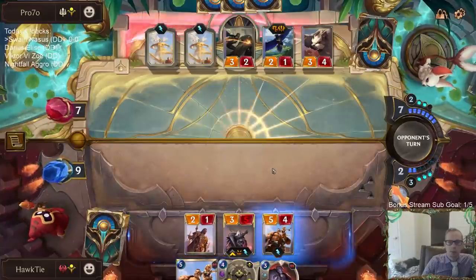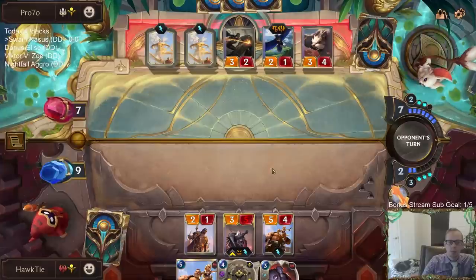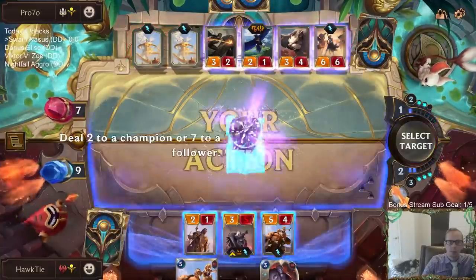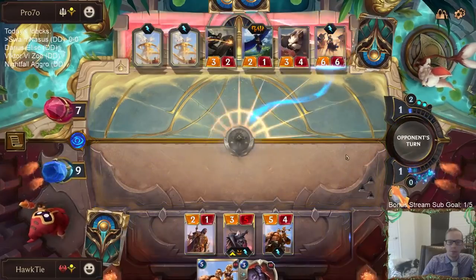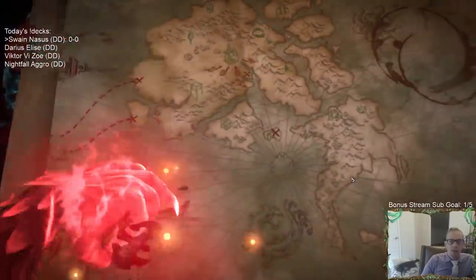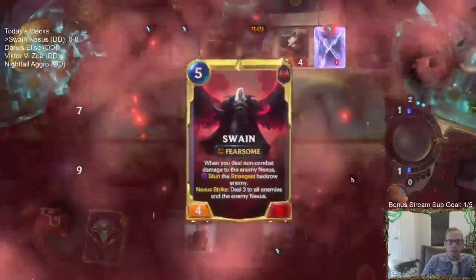Finally! Okay, perfect. Now we have Kato being able to give Swain Overwhelm.